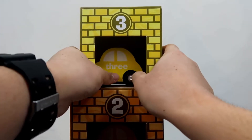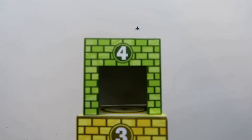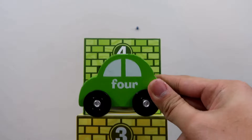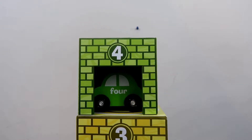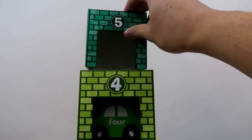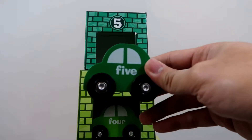Put it inside the garage. Here's number four garage and here's a green car — this is how you spell number four. I'm going to put this right into the garage. Here's our number five garage — it's getting taller, guys! Here's how you spell number five.